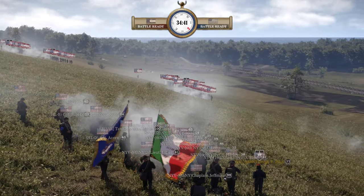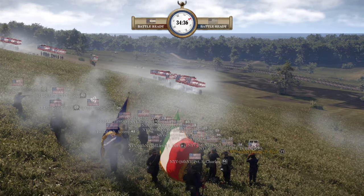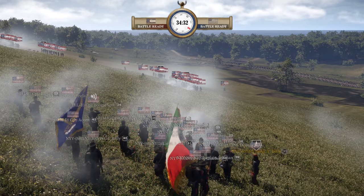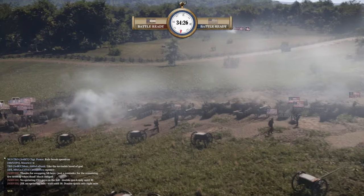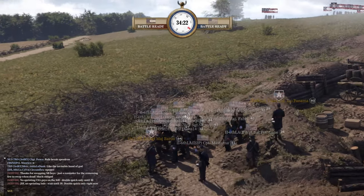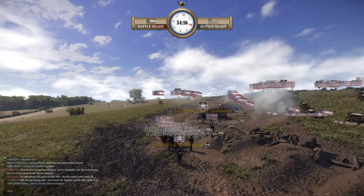Sometimes a good strategy is to know when to pull back and yield ground — basically trade space for time. That artillery shot hit right where it should but only knocked down a couple. Probably was a shell with less shrapnel value. Yeah, I think you're right on that one.